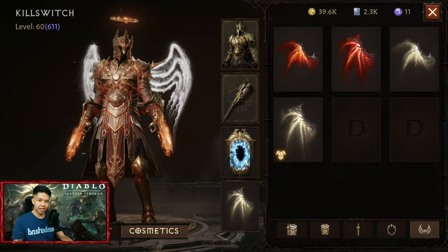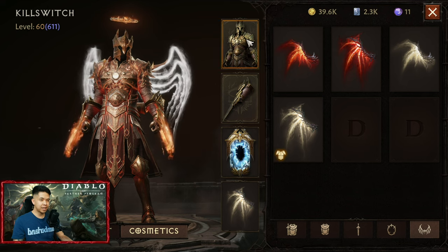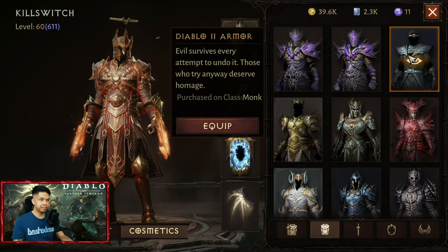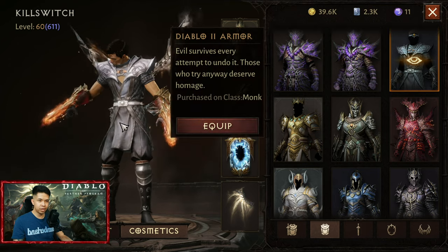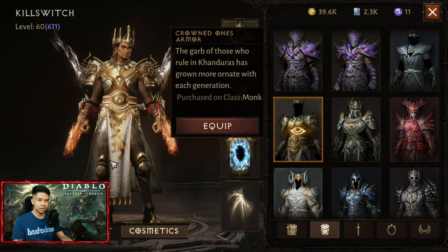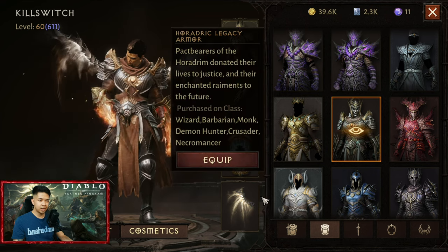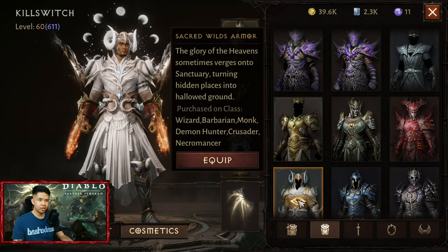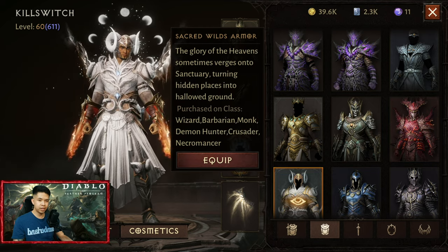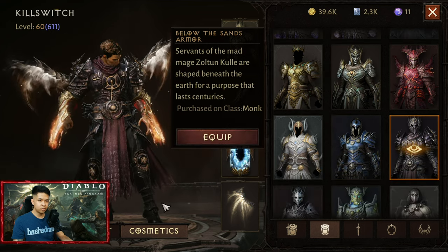By the way guys, they have released the remove helm option, but it's not for every cosmetic. For example, Diablo 2 armor — we can remove the helm. For the crowned ones there's no option for it. Horadric Legacy can be removed, this one cannot. Also the Sacred Wilds armor cannot be. Scions of the Storm — this one.